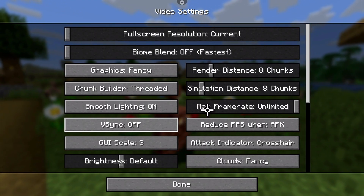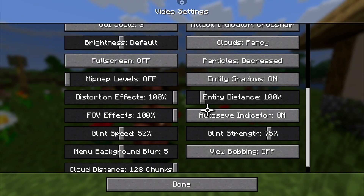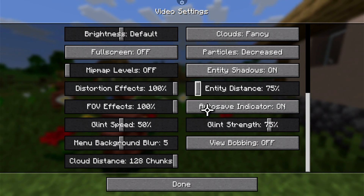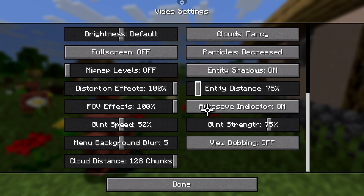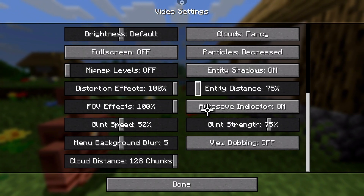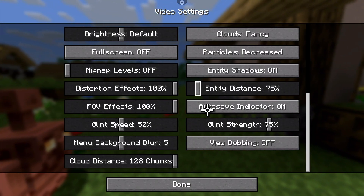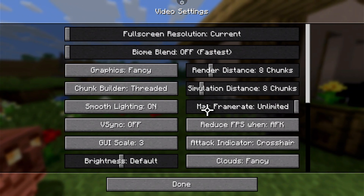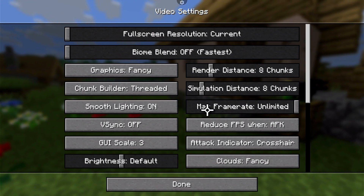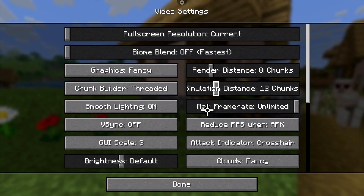Right now I have render distance set to 8 chunks, fancy graphics, V-sync turned off so I can see the unlimited frame rate. Clouds are set to fancy. Entity distance I have set to 75 — I find that lowering it a bit helps. Biome blend I have turned off. Entity shadows are still on, but turning those off can help performance too. Mipmap levels are all the way turned off. Simulation distance is set to 8, and in the mod pack I have it set to 12.